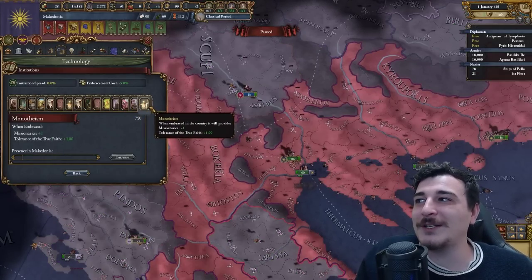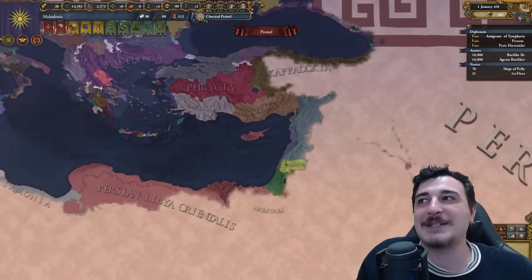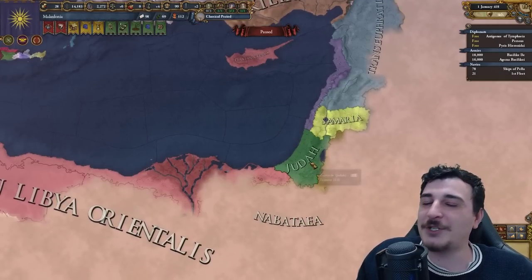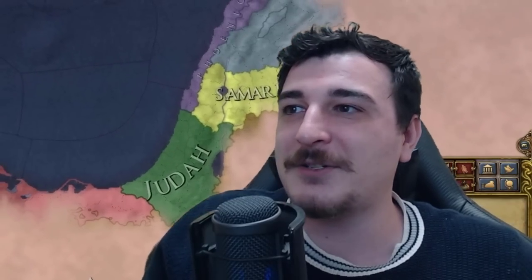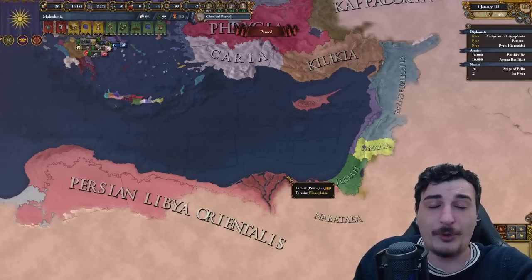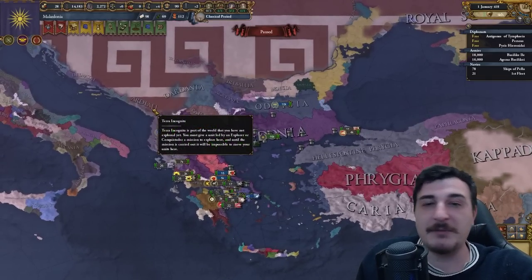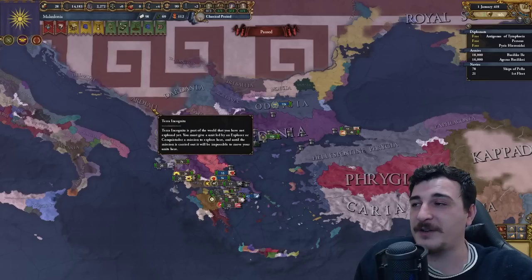Monotheism is one of the last institutions, though I'm pretty sure the Judeans were already monotheistic, as were the Zoroastrians — a religion that likely had some inspiration on Judaism. Zoroastrians and Abrahamic religions in general have a lot of similarities, including worshipping one deity, the significance of the number twelve appearing in both religions, and very similar origin stories for certain individuals.